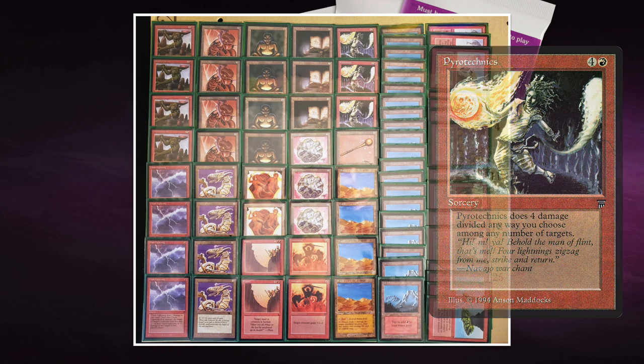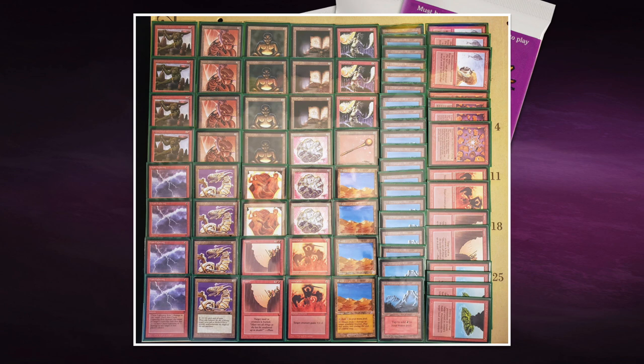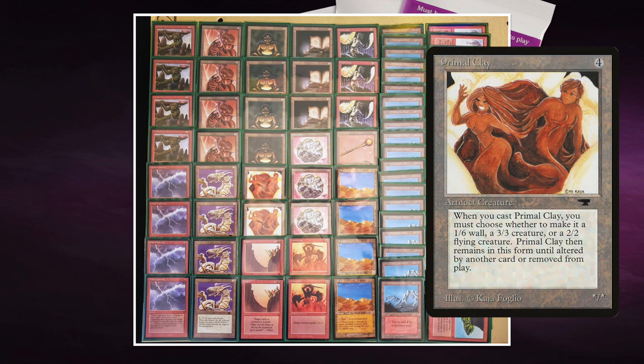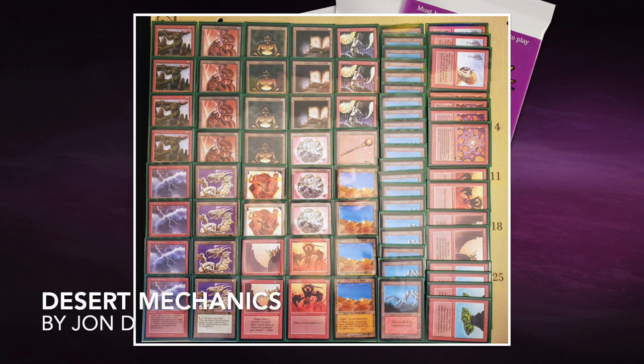I believe Martin plays with Pyrotechnics as well. Another interesting card is Primal Clay — four to cast, and you can choose to make it a wall, a 3/3 creature, or a 2/2 flyer. In most situations you'd choose the 2/2 flyer since there aren't many flyers in this format. Overall, this is a beautiful and pretty strong deck.